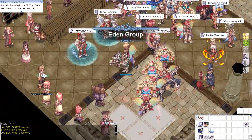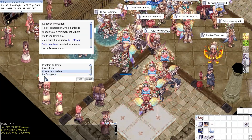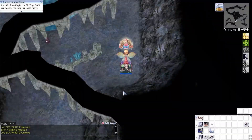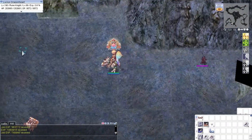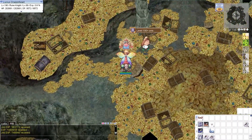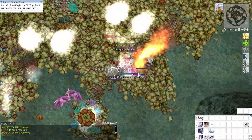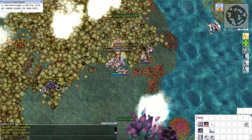We are going to Abyss Lake through the Eden Dungeon Teleporter. It is important to use the Turisus runstone here, because there are shadow property monsters here.